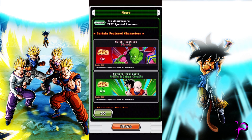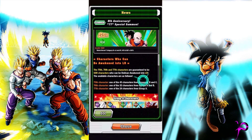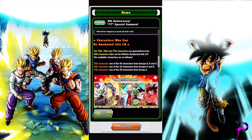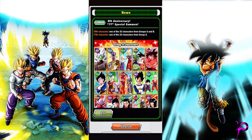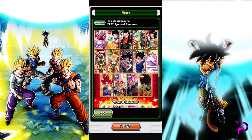Here are some featured characters. I wouldn't mind pulling some Piccolos, Gohan and Krillin, and IBI. The 75th character can be from group A, B, or C; the 76th can be A and B; and the 77th can be from A. There's quite the amount of LRs on this banner. The ones I'm really looking forward to pulling are either Merge Dimasu or Golden Frieza — I desperately need those two. I wouldn't mind pulling a Super Saiyan Goku and Gohan either. They're still pretty strong, and I don't have any of those three LRs, so I would love to pull them for my collection.